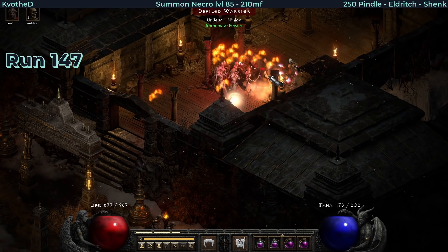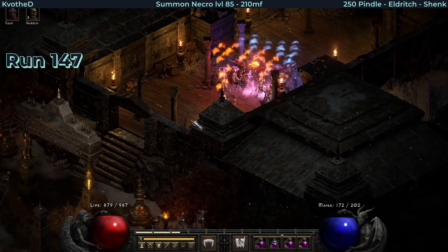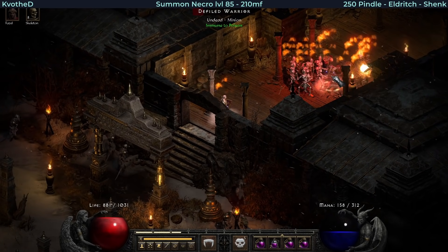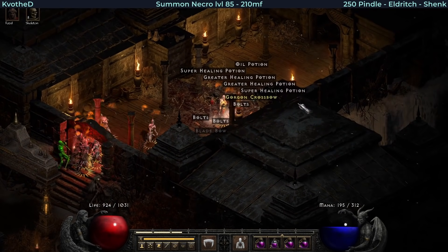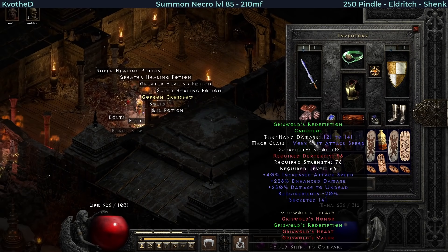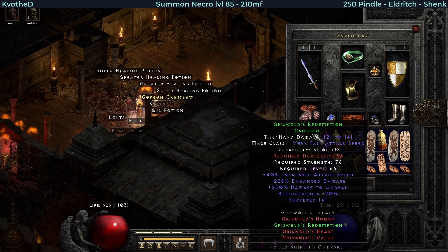Another 2 runs after, Pindle delivered probably the second rarest item here. This one is a Sacred Caduceus - Griswold's Redemption with 4 open sockets and 228 enhanced damage.